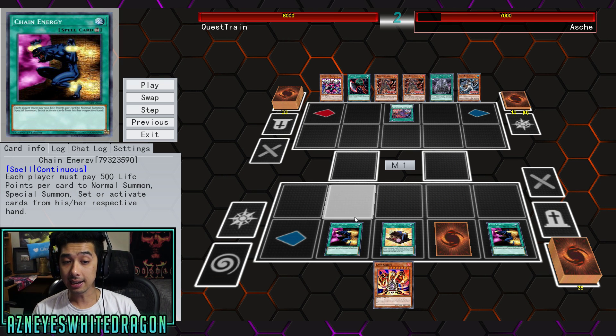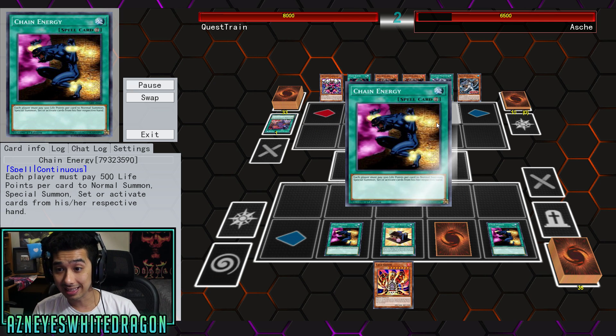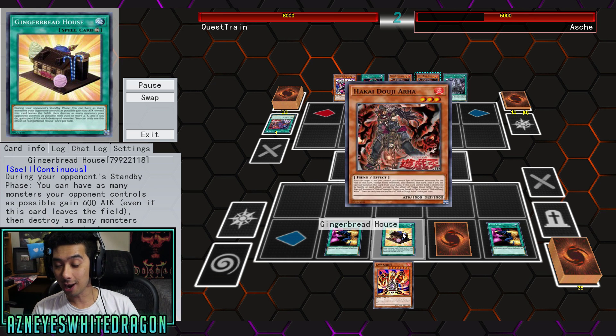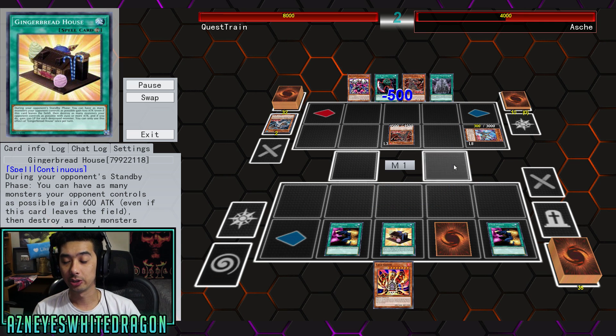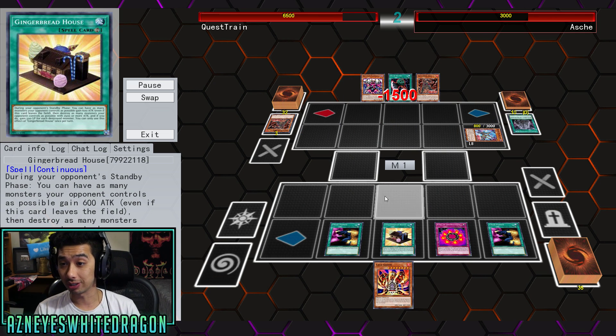Chain Energy makes it so any time your opponent does anything, they have to pay 500 life points per card to normal summon, special summon, set, or activate cards from their hand. So basically whenever they do anything, that's 1,000 damage. And then on top of that, if he doesn't get OTK'd, Gingerbread House is going to go ahead and wipe the board the next turn, and he's going to get 500 life points for each destroyed monster. It does work with Lava Golem too, which is something I didn't know about.